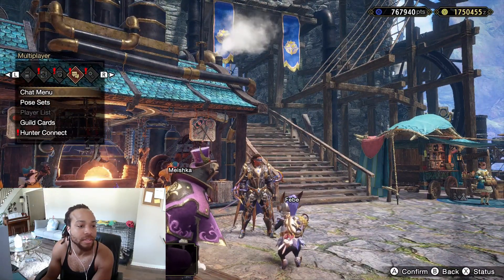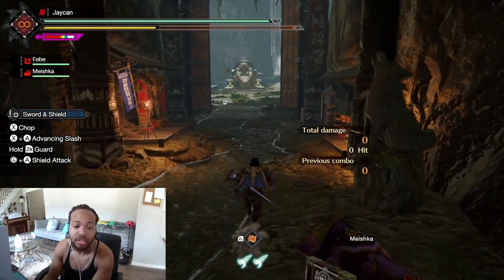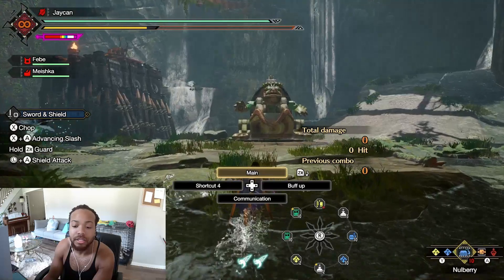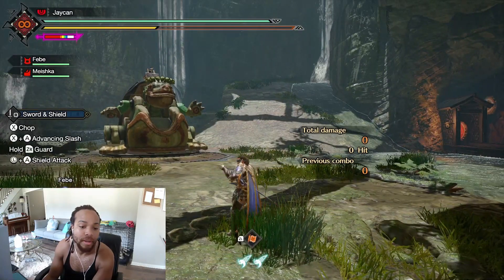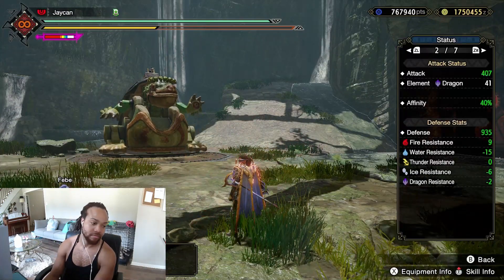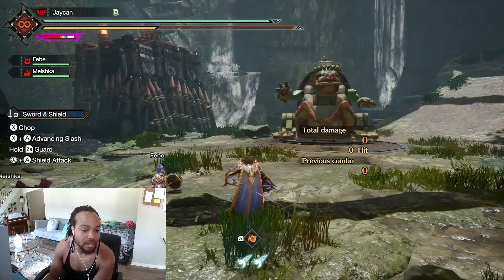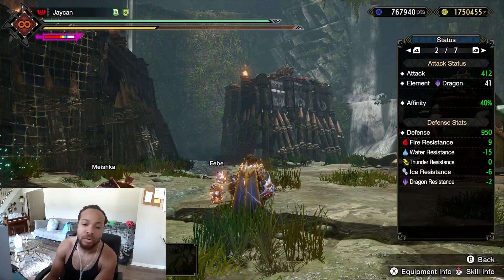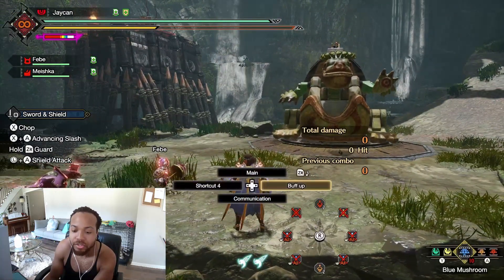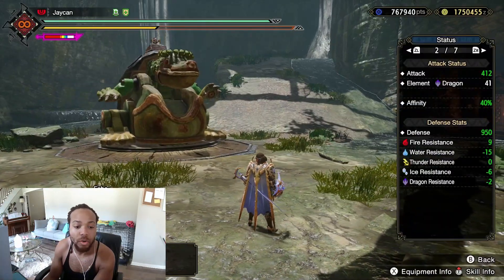Let me show you the plus 10% raw that procs from Inspiration. I'm here at 397 attack in the training area. I'm about to eat a blue mushroom — which also gives a little bit of health. You saw it affect my Palico too — 407 attack, plus 10% raw every time you eat a mushroom. Then every time you buff up with Wide Range, I ate the Demon Drug and Armorskin — 412 raw just chilling here. Latent Power is going to activate and you'll get 100% affinity. You eat all these, you buff everybody up — it's a good time. I love the Inspiration skill, it's dope as hell.